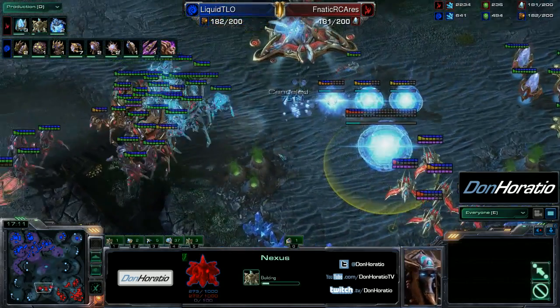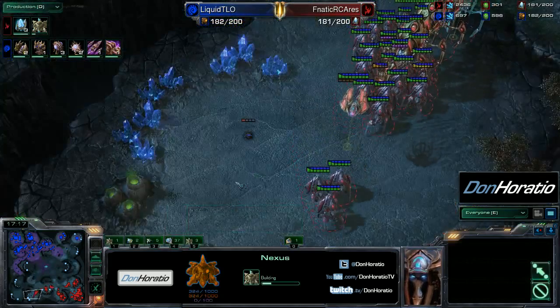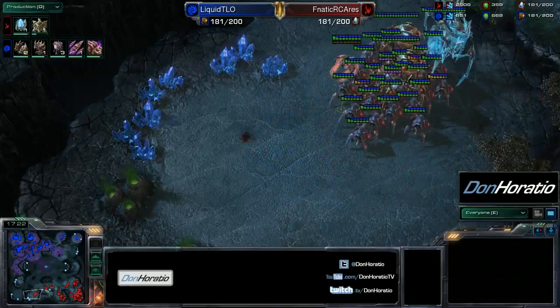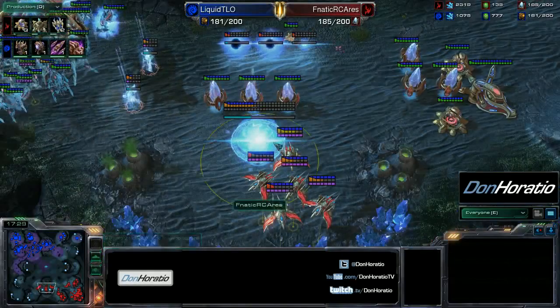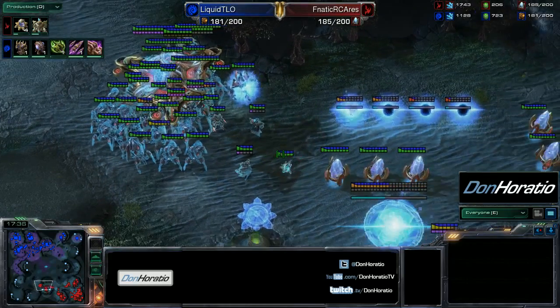The fourth nexus is also going out for Ares, who is in a very good spot right now. A burrowed zergling actually spots the warp prism, so TLO knows the capability for warp prism harass is present — a good little zergling scout by TLO. Both players are now setting up for the late game very soon, and it's all going to come down to late game control and army positioning.